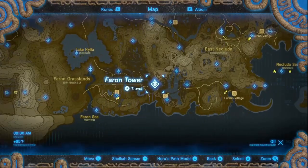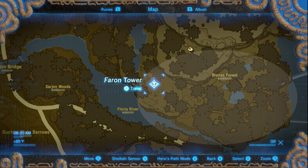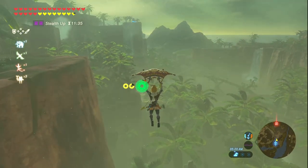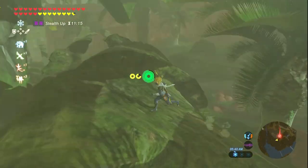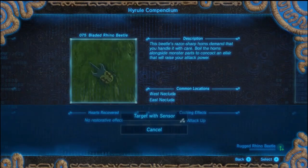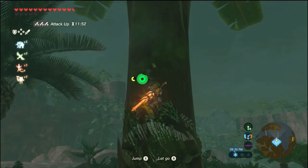You want to teleport to Faron Tower. The beetles are in and all around this location and a little further south next to the stable. Once there, jump off and glide to the east. Also, take a picture of the beetles so you can turn on your sensor and look for them. I wouldn't recommend doing this without the sensor - they're hard to find and it could be tedious.